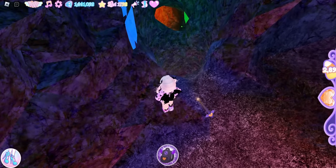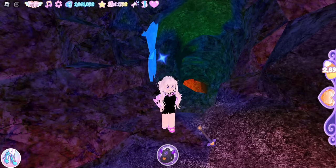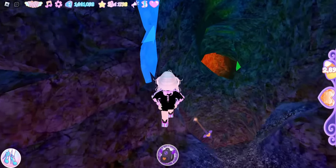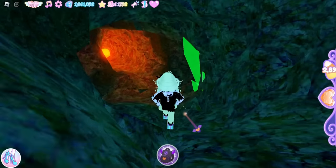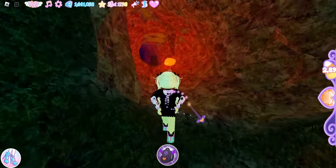I made it back to the blue crystal, but it has come to my attention I called the hole in the floor a hole in the wall — it is in fact a hole in the floor and we don't want to fall down it. So we need to hug the wall and go around to the green crystal. Now we're going to go left.